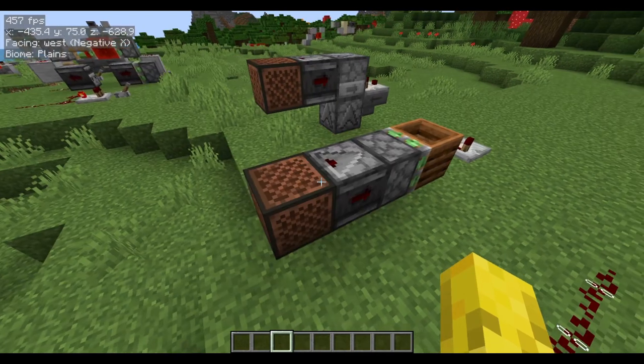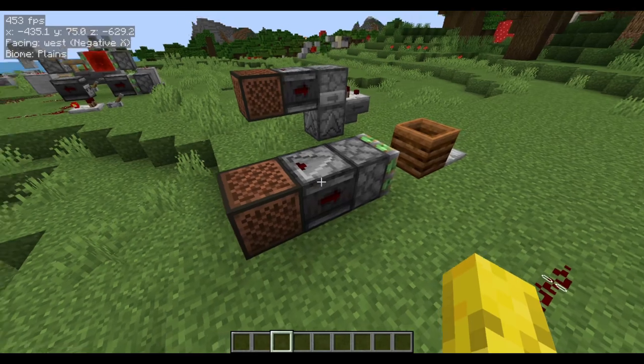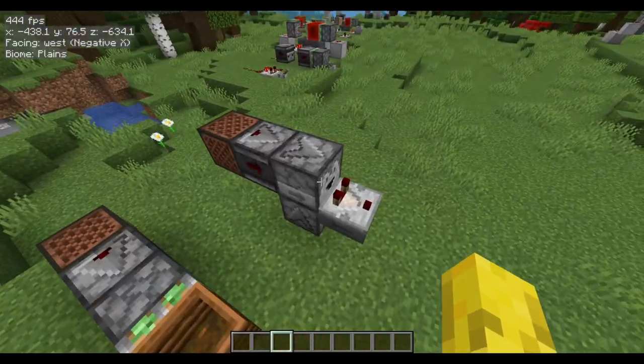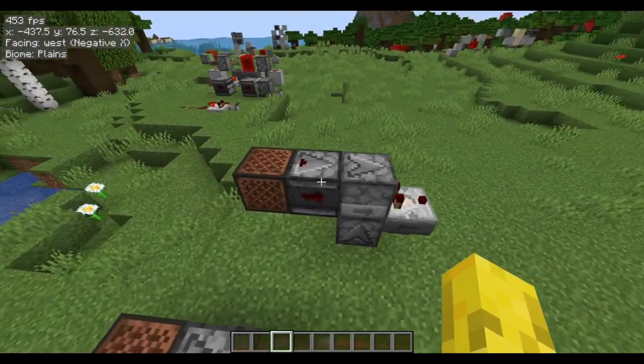Now onto actual redstone designs themselves. This is just a simple T flip flop because it toggles it on and then toggles it off. And this other design is a dropper hopper design, and this is another T flip flop.